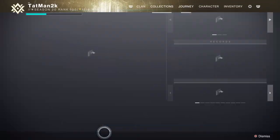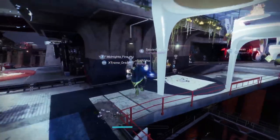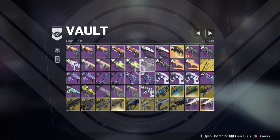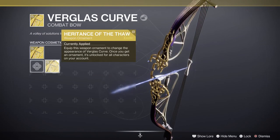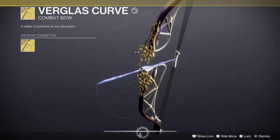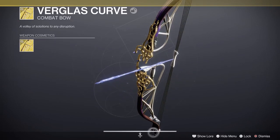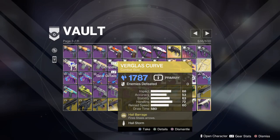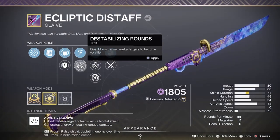Now we can go over here — hopefully it's in my vault. I'm looking for a bow. Yeah, right here — For a Glass Curve. We can now put the ornament on it, and that actually looks really good — a lot better than the original. The best part is the gold, and this part right down here, because it doesn't really look purple, it looks more like wood. There we go — For a Glass Curve like that, Ecliptic Distaff — boom. I'm going to put Destabilizing Rounds on it.